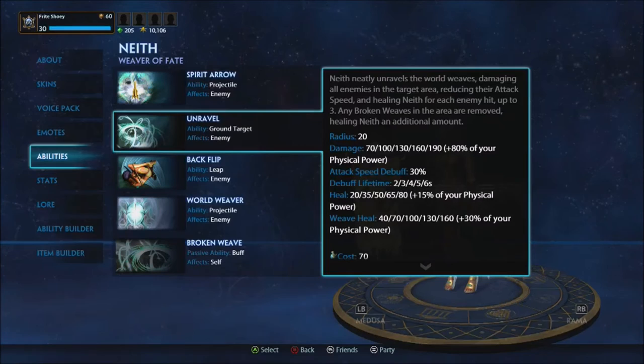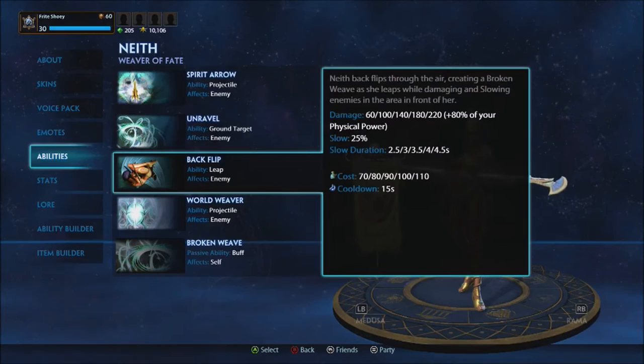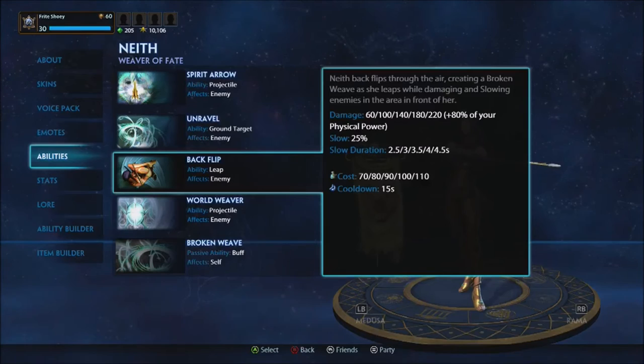Backflip: Neith backflips into the air, creating a Broken Weave as she leaps while damaging and slowing enemies in the area in front of her. Damage is 220 plus 80% physical power, slow is 25% and lasts 4.5 seconds.